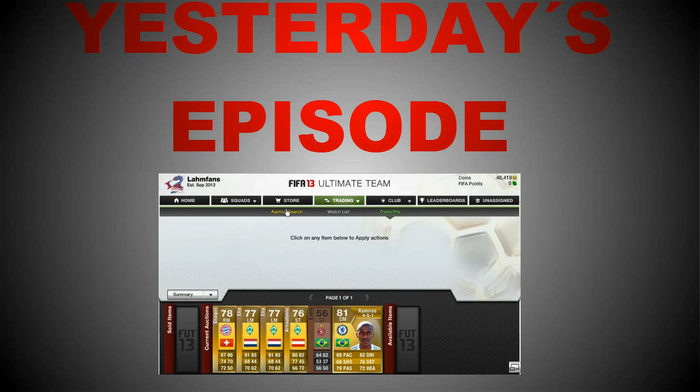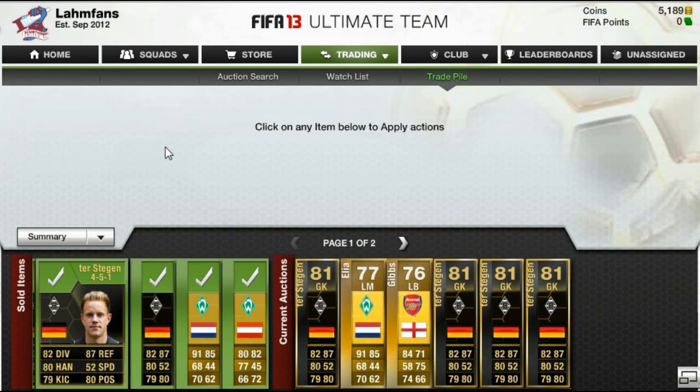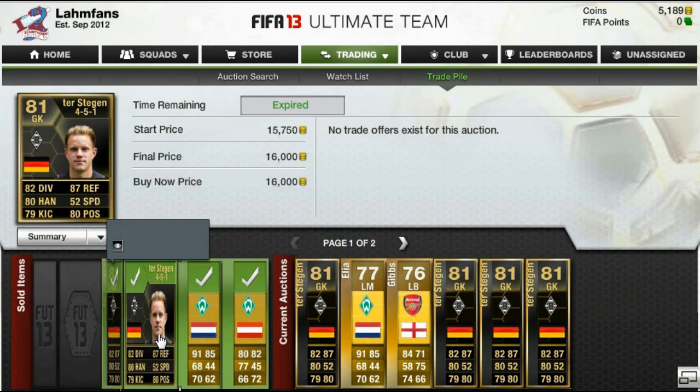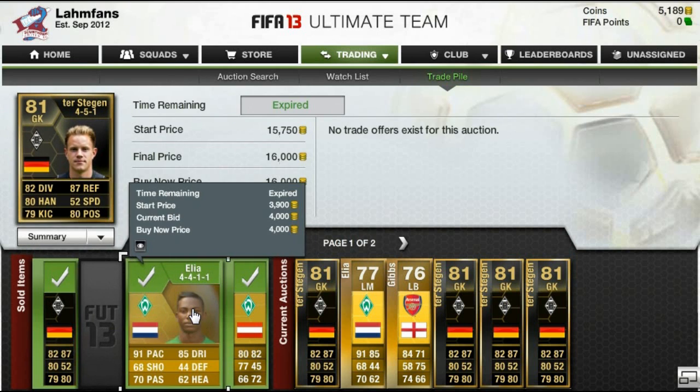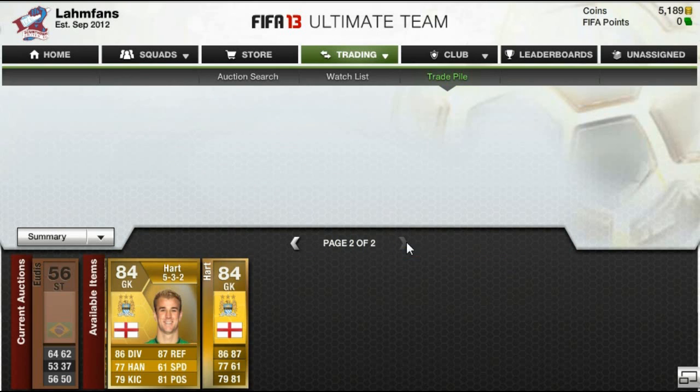Now let's move on to the actual episode, which by the title you can see I got some really crazy deals. Let's first check out the players that have sold — two Tesdegens, then one Elia and Arnodovic. And these deals were just amazing.